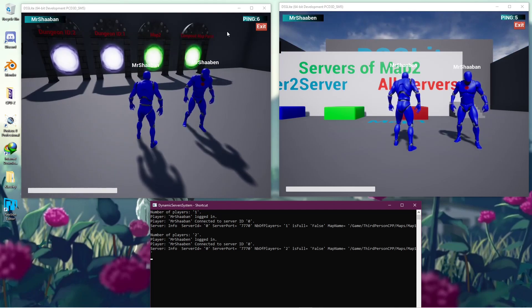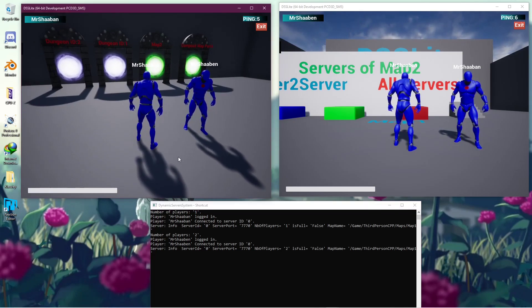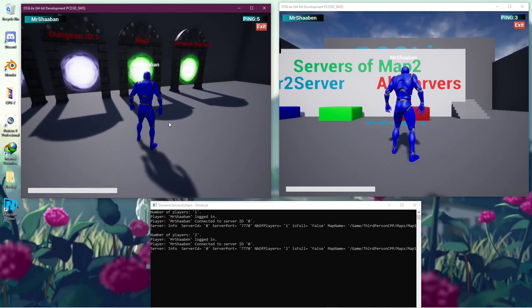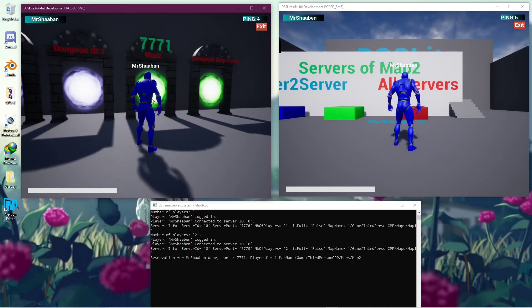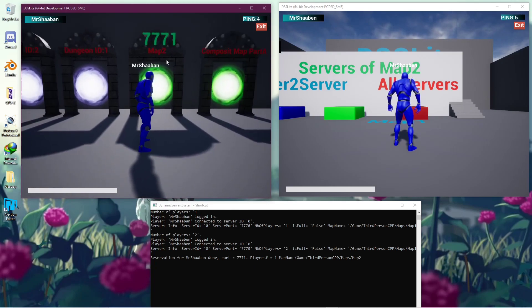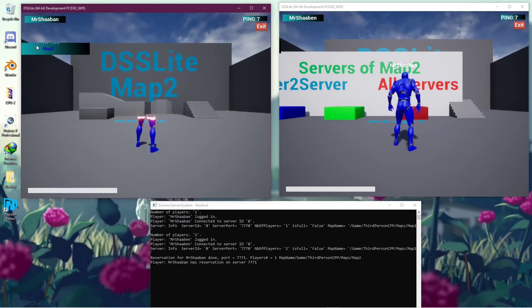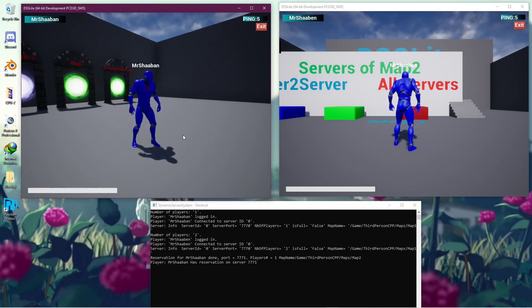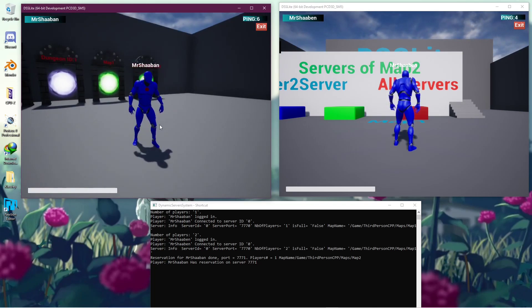Each one of these two players is connected to the same server and it's going to try to travel from one server to another. I'm going to travel this player to map number two. Whenever I approach the gate, you can see a port cached here and a reservation for the player name on the port and the map. When we travel, we make predictive travel because the port is already cached — no need to make another call to the load balancer, saving time.